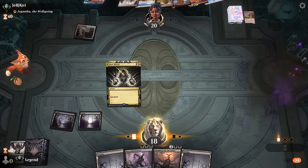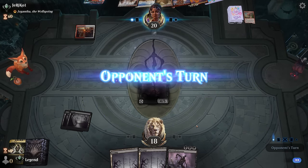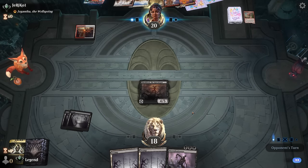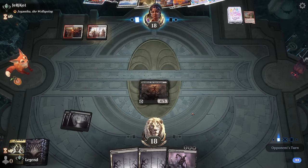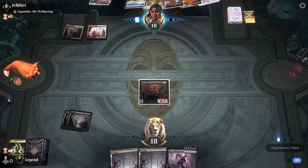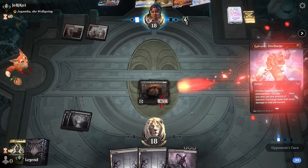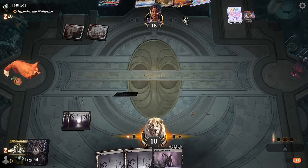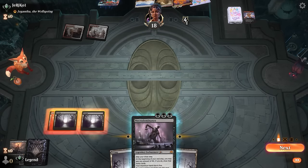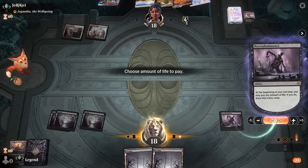If they topdeck another Discharge they could potentially take out my turn-two Shield Root, which would be a shame. Lightning Bolt and Discharge — yeah, it's too bad. It was definitely a close call between Discharge and Raptor, but at least now we're not under too much pressure, so we can just leverage Necrodominance to still hopefully find a replacement Shield Root.